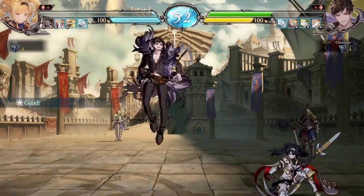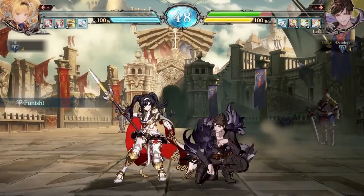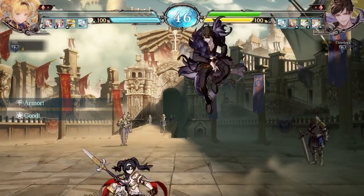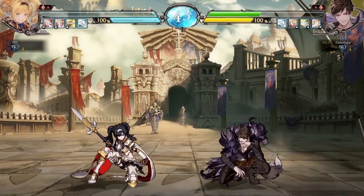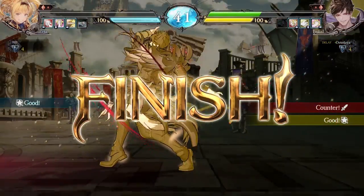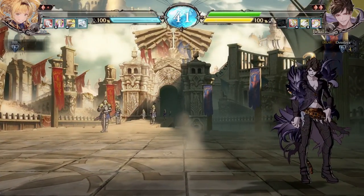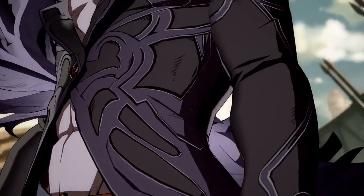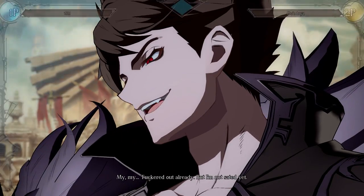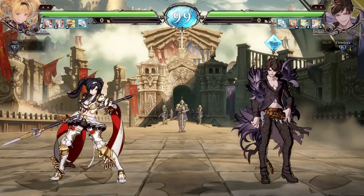Jump! If he jumps, I air grab him. He's not jumping. Go for the mix — no, no mix. Woo! He threw out a projectile; it was a little bit too slow for Belial's sake. Give me my chair of anime swords. This is the outro, right? I'm going to let it rock. Doesn't look like I'm getting it. He was just going to keep talking. Great game though, we were able to bring it back.